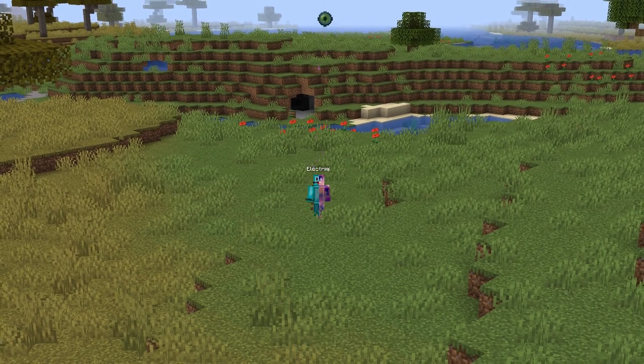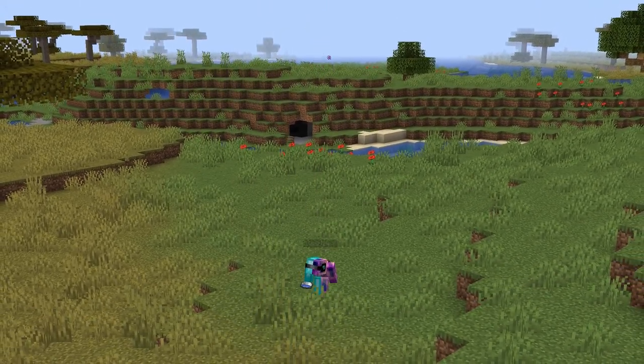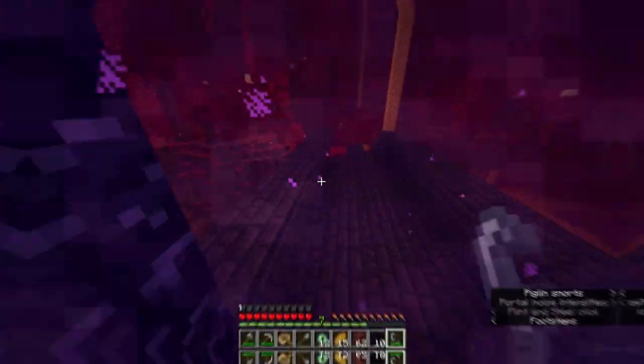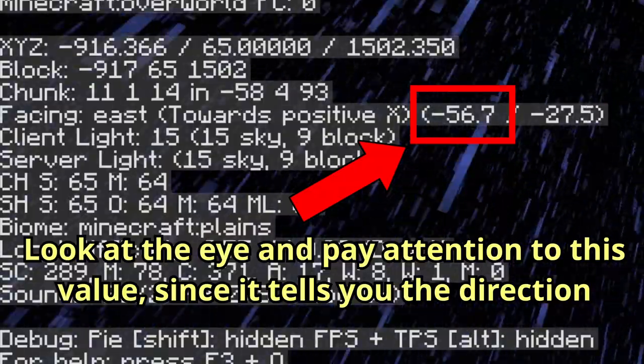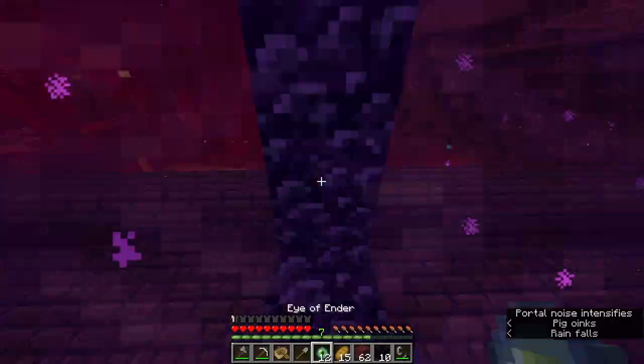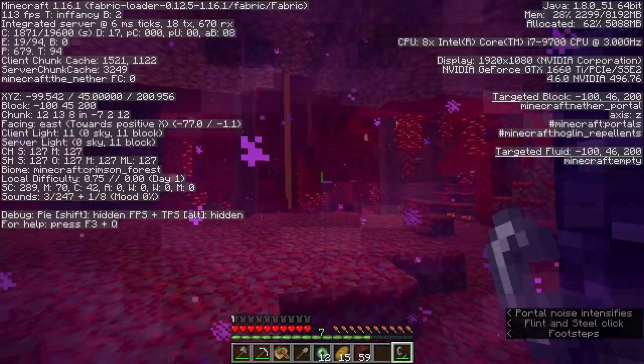Number 2: blind travel. This is a technique that I've learned a lot more recently, but it vastly improves chances of finding the stronghold. Basically, once you exit the nether, you throw an eye of ender and see which direction it goes. Then you will go back into the nether, travel to one of these coordinates, and build another portal, which will place you fairly close to the stronghold.